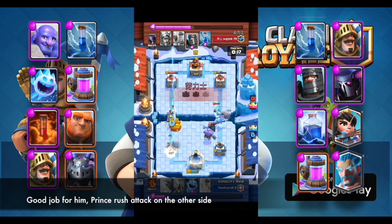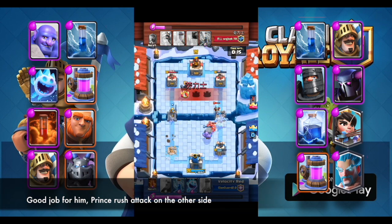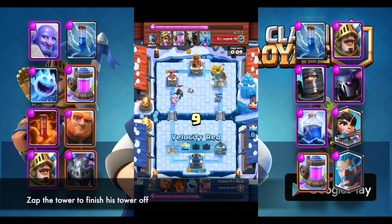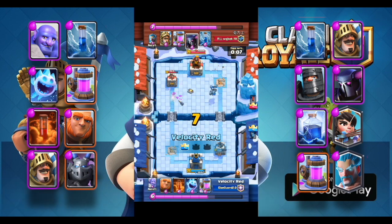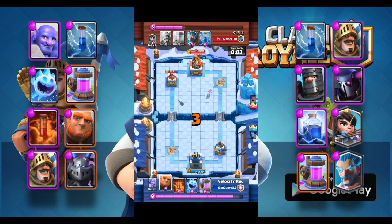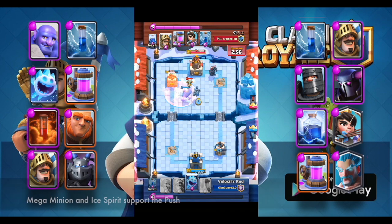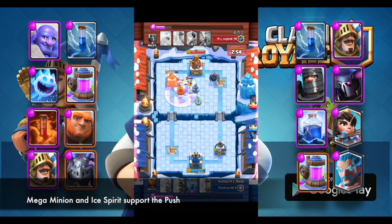Good job. Prince rush attack on the other side. Zap the tower to finish his tower off. Giant push with Poison. Mega Minion and Ice Spirit support the push.